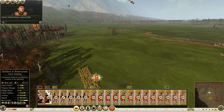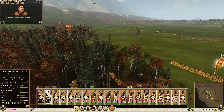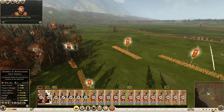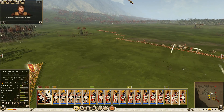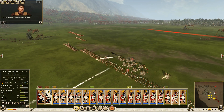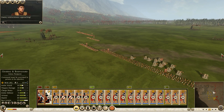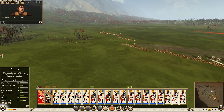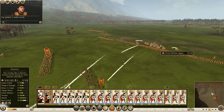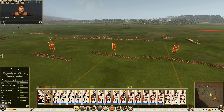Hastati are getting hit too. They've got an eye on my equites on my extreme left, which they have just skirmishers — Dacian Bowmen. I could send my equites in and just hit their Dacian Bowmen. They're hitting my general. Let's just charge them in as soon as possible. Let's pause here — how are they reacting? I can't even really see.